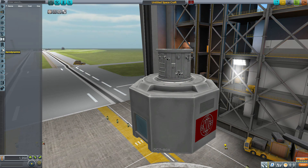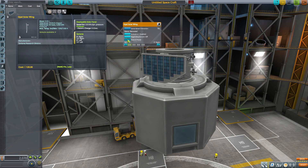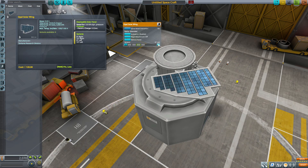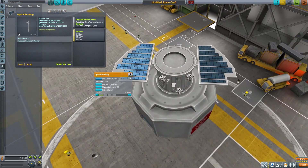In electrical we have the Opal solar wing, which is a solar panel that will produce 0.3 electric charge per second. If we pop that on, it's a nice looking little solar panel with a wonderful extension animation, so you can retract or extend it to where you need. It does have some variance - we've got the zero percent right, the fifteen percent right, and the zero left which just flips it around so you can have it nicely on either side. If we put another one over here they fit quite well, giving you that symmetry for your craft, which is always good to have.